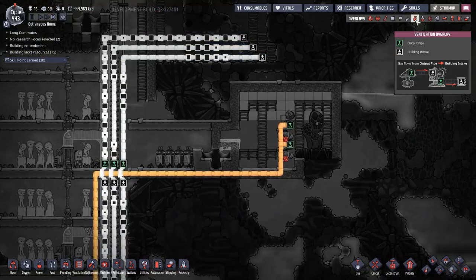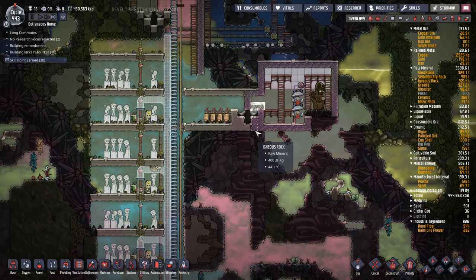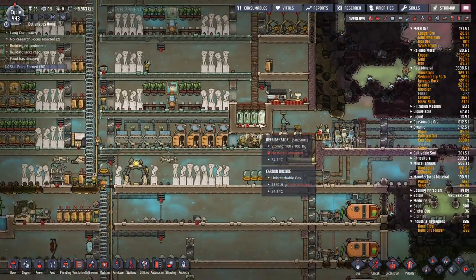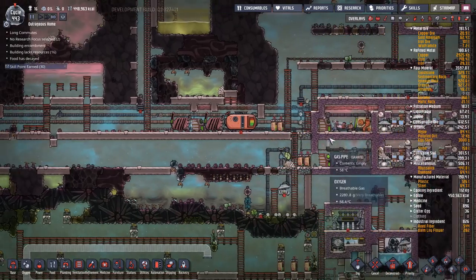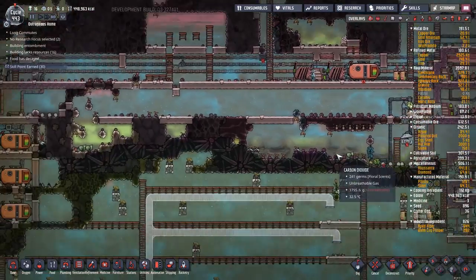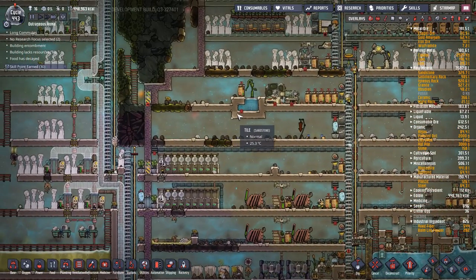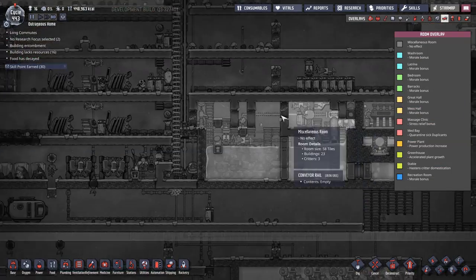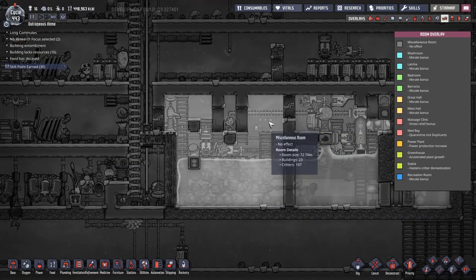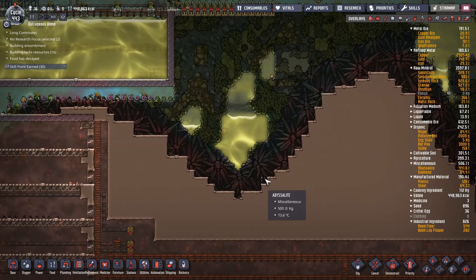I want to do one last thing before going to space: migrate my oxygen setup. It's currently running on the old wires and it's done its job but I want to upgrade to something more robust. I'm going to rip this whole thing out and put it somewhere over here where there's lots of space. Once that's up and running I'll tackle space. Fish are already at 107. That's a bit of a short one but there was a lot of work done in the background to make everything clean — hope you enjoyed it and have a good one.